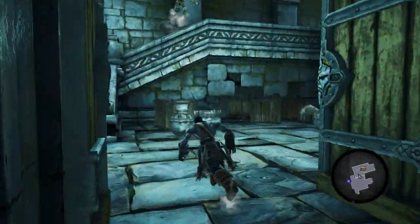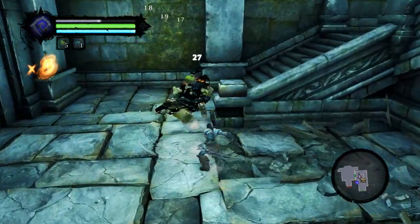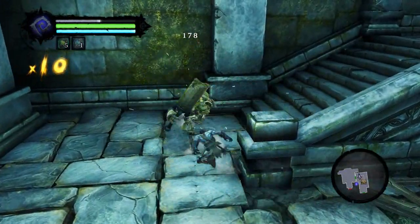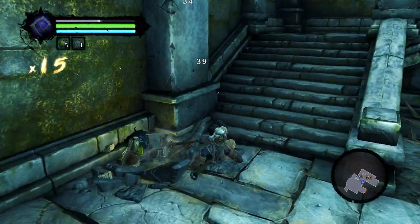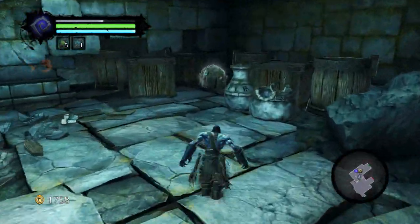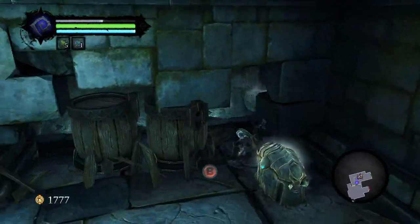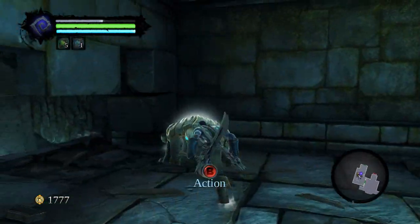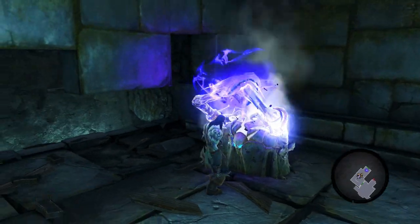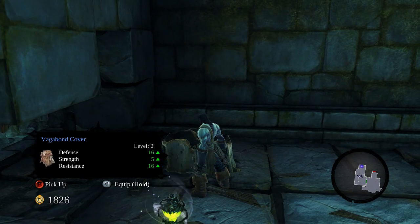Alright, this is kind of a small side dungeon type of thing, and I do mean small. There's more stuff you can do here, but again this is what I was talking about with needing extra equipment that we don't have yet. For now I'm going to get what we can, which consists of loot. Then we'll return here later to finish off what we can do.